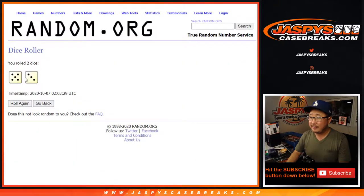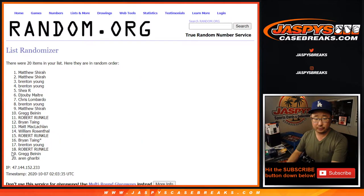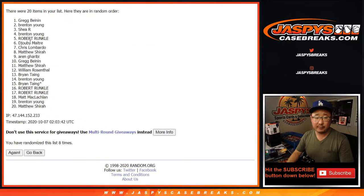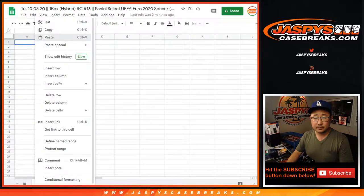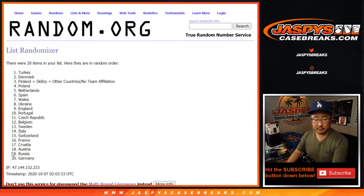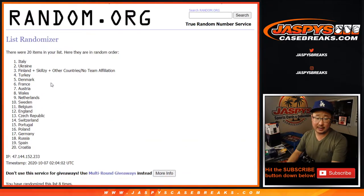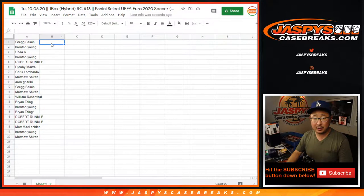All right, let's roll it, let's randomize it — five and a three, eight times for each list. One, two, three, four... and the eighth and final time. After eight, we've got Italy down to Croatia. Now trades are allowed — I'm gonna pause the video after I call out these teams and allow for a little bit of a trade window while I go grab the box from our inventory room.